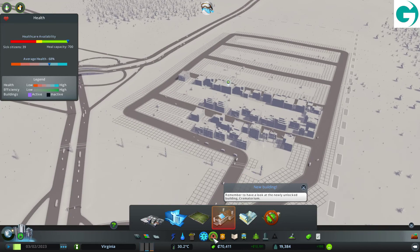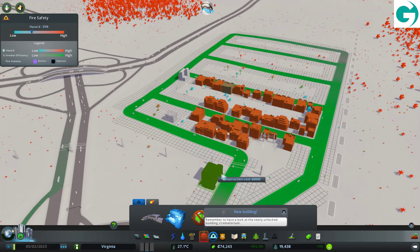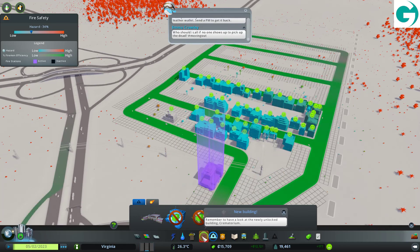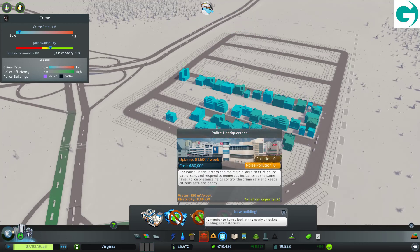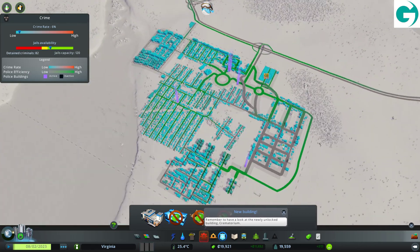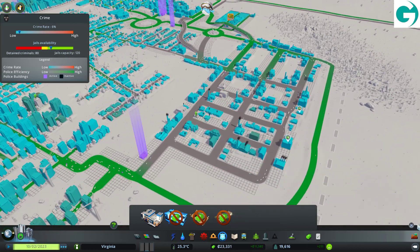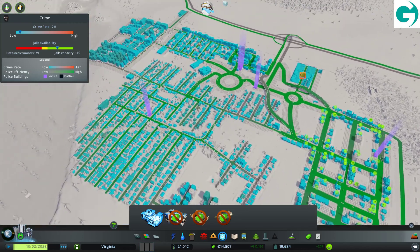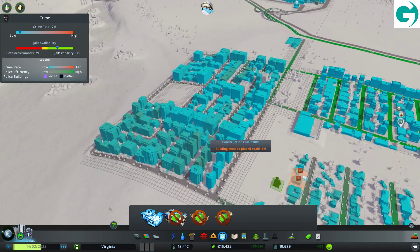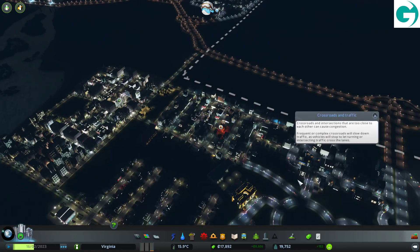Also, we haven't got a fire department or anything up here — we should probably do that. Fire station — that covers everything. How much is a police headquarters? 60 grand — complete rip off. But we'll stick one up there. We don't have very good coverage by police here either. If I stick one in here, that pretty much covers the whole area. There doesn't appear to be much crime over here, which is good. We don't want crime in our city.